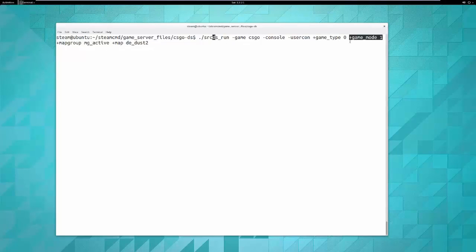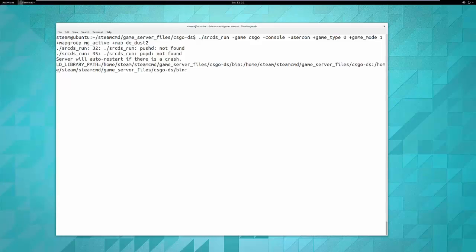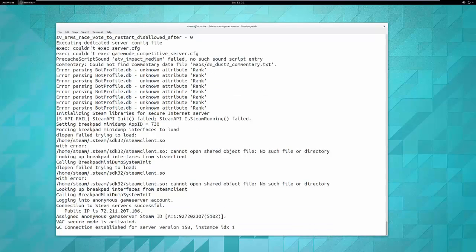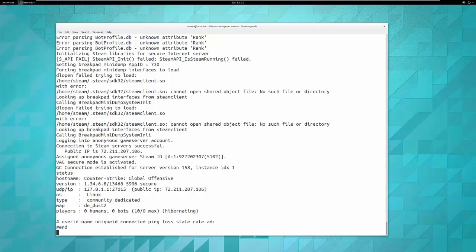This tells it we're using CS:GO in competitive classic mode, specifies the map group to draw from, and sets the default starting map. When you run it, it launches and everything works as expected. If you type 'status' — just like in your game console — you'll see the current map (de_dust2), zero humans, zero bots, a 10-person match as expected in competitive mode, the IP address, and the port.